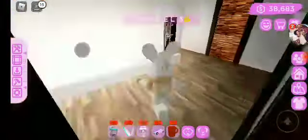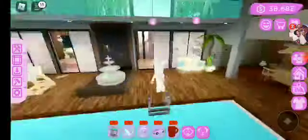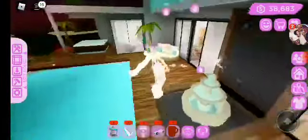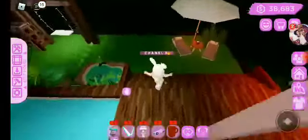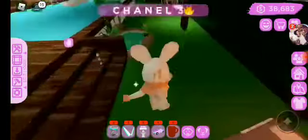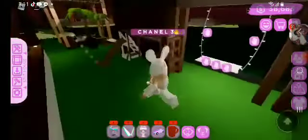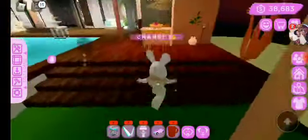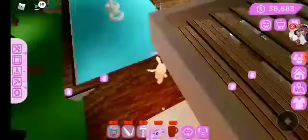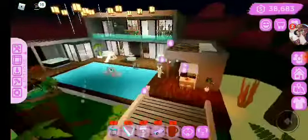As we go downstairs, we have the fancy area, the slides, the hot tub, the hangout place, the playground, the pagoda or the fireplace area. We also have the dining area, and that's pretty much it.